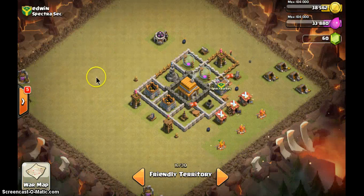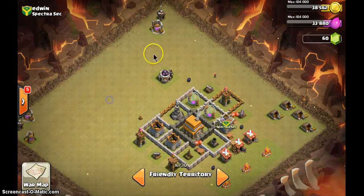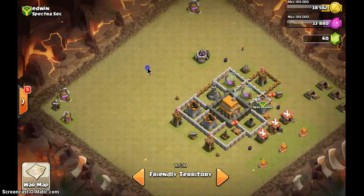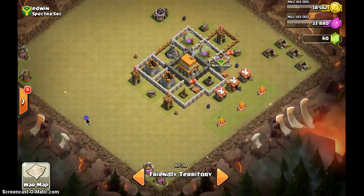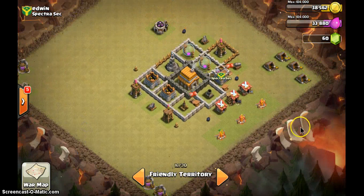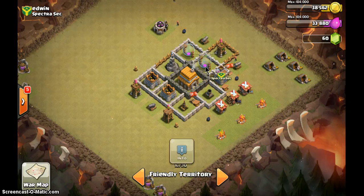Edwin's base — not the worst, but not very good either. At least the corner has one building, but don't put so many there — just put one, to make troops walk over the gap while your towers shoot. Use mines to surround. This might be okay for an outside base, but for clan war it's no good — why are you protecting the storage?